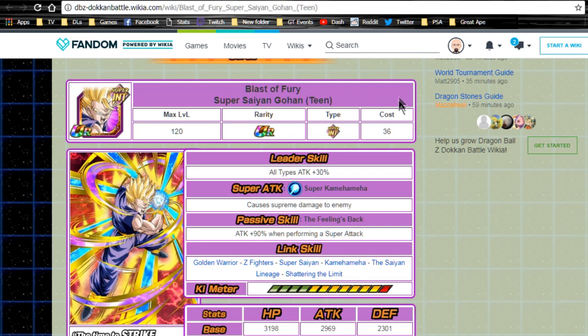My number two choice is Blast of Fury Super Saiyan Gohan Teen. His leader skill is mediocre, but his passive — The Feelings Back, attack plus 90 when performing a super attack — is really strong. He is semi-farmable through two different SR variants: the physical and the strength Teen Super Saiyan Gohans both feed into him at 50% after Z-awakening, so he can reach super attack level 10 easily. His link skills Super Saiyan, Kamehameha, and Shattering the Limit are viable on a mono hero intelligence team.